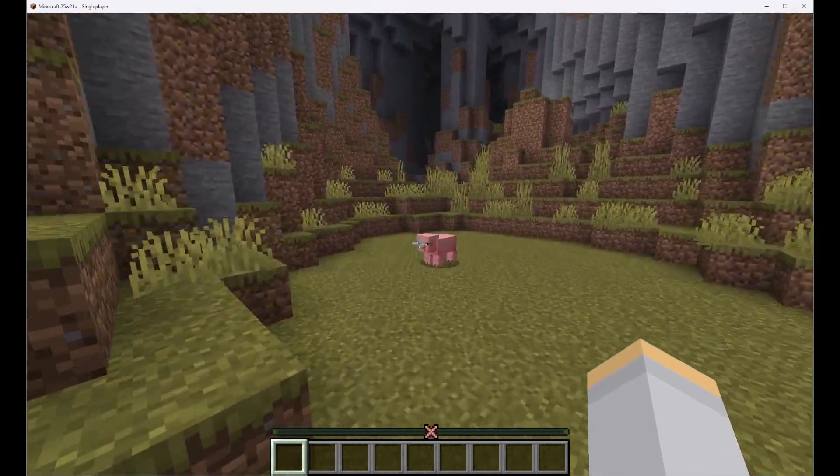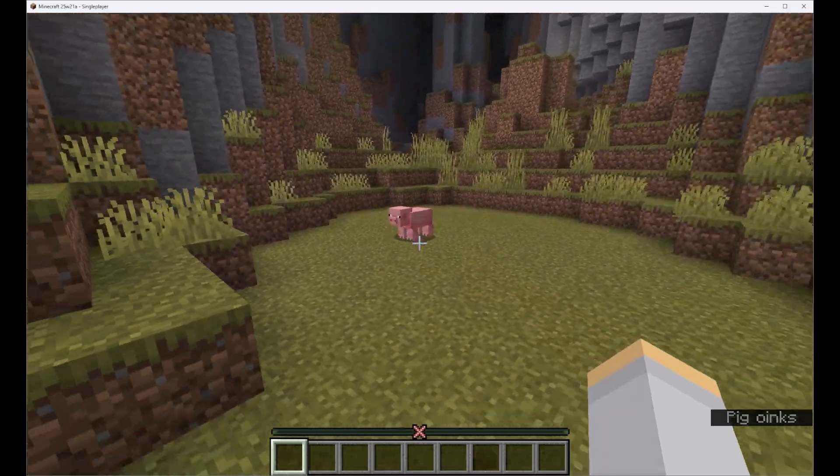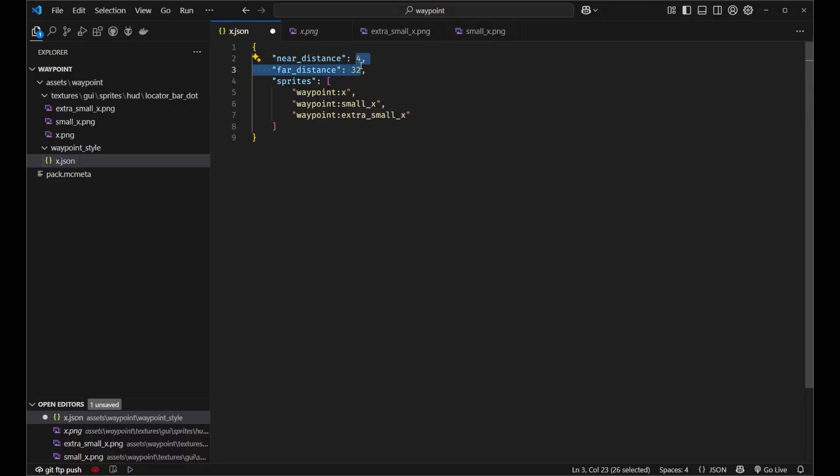If you wanted to, in between the near distance 4 and the far distance 32, you could add even more sprites and rename them to different things, as well as give them their own textures. Those will appear in order the farther away you get between near distance and far distance. Far distance is where it will always show the last waypoint, and near distance is where it will always show the first one. However, in between it will interpolate between these numbers and pick the appropriate sprite from the list. So you can have as many sprites as you want, and you can get really detailed with the locator bar textures.